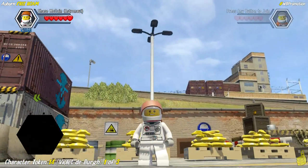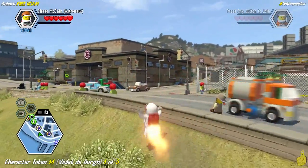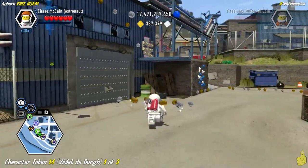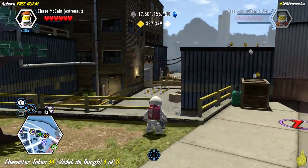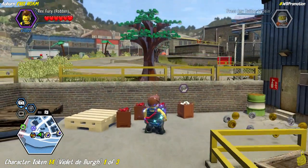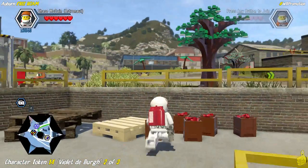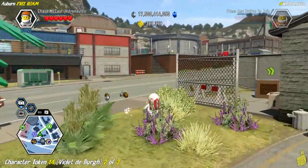Next up there are three boxes of cherries scattered throughout the town that need to be painted. It's just like the bananas — paint the base of the fruit the right color. With the super color gun red brick on you don't need to worry about the color. The first cherry box is right under a tree.